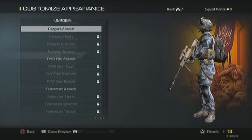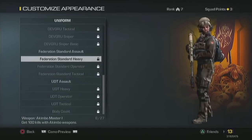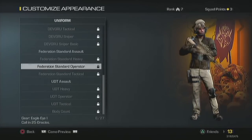Oh, look at this stuff. Then you can do uniform — all these different things you can unlock. You can change your color if you want. Some of this stuff looks — this looks so casual. Like, yes, I'm just a Call of Duty player with a rifle.